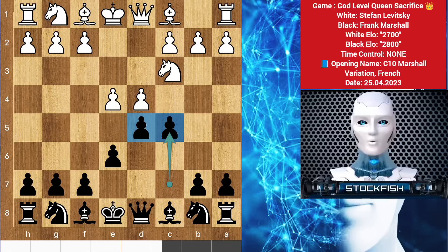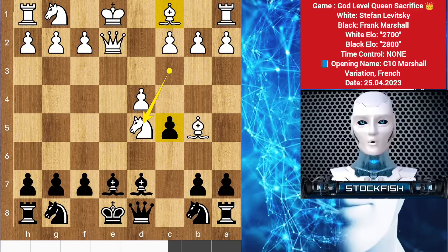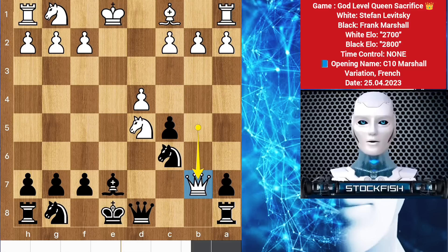Now white can take the d pawn. Let me show you the variation: after pawn takes there is bishop to b5 check to the king, bishop blocks, queen e2 check, bishop blocks again. Look how the bishops are becoming passive by protecting the king. We will see knight takes pawn and the bishop is also coming to seize the diagonal. If you try to do bishop exchange then queen takes bishop check will come and knight blocks, queen takes pawn and the position is getting bad.